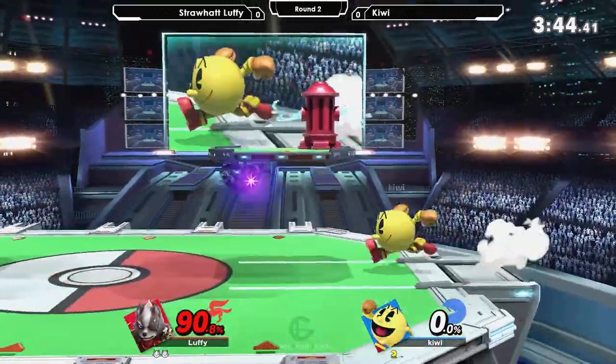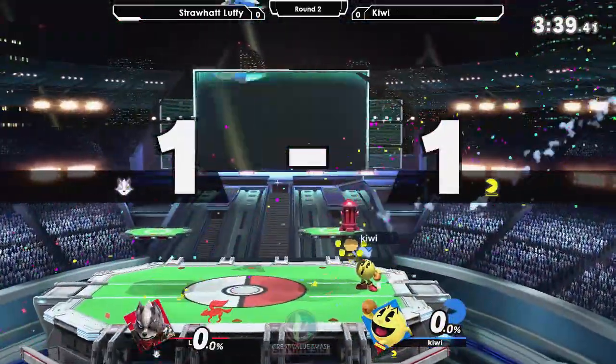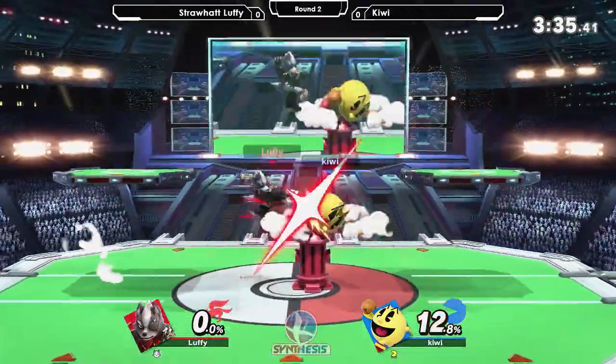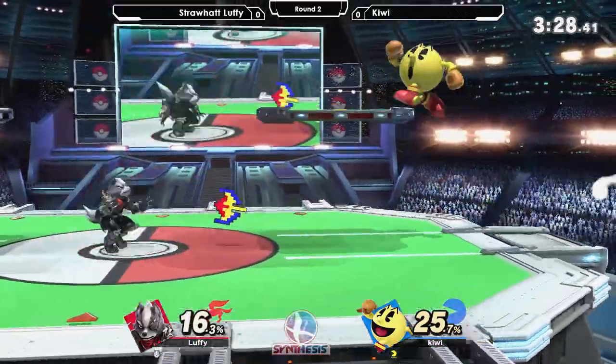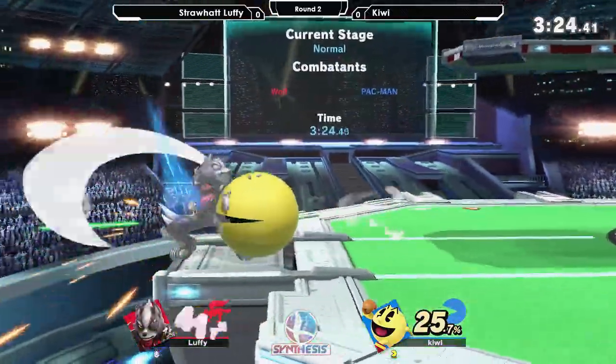He should have held on to the fruit and used more projectiles. Can Pac-Man have more than one fruit? No, she can only have one fruit. So hold on to it, make sure she doesn't get any more fruit, use lasers, and force her to come to him. She wants her fruit back — if he holds it and uses lasers and shine, that's a viable strategy.